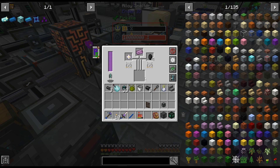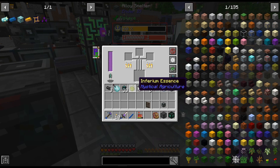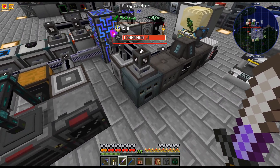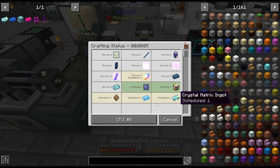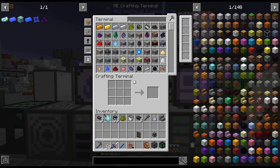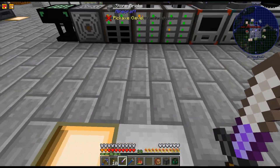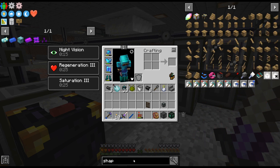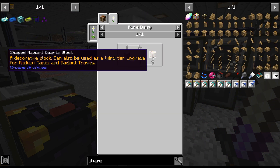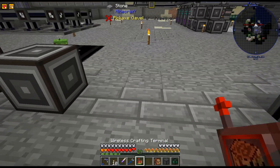I should upgrade my capacitor so this is faster, because I can always throw one of the point things on it and just feed it a hundred thousand RF per tick if it needs it. So that is something to think about. Why isn't that working? What's the... the shaped... is that what it's called? Did it just take a second to work? It might have just taken a second to work. Yeah, okay, there it goes - it works.